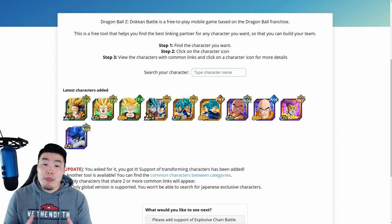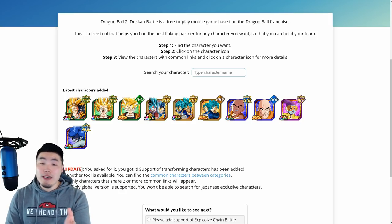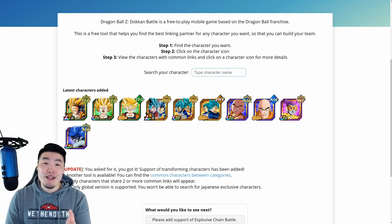So in today's video, I'm going to refer you guys to a super awesome tool that I use all the time to find good linking partners for all of my units. And that tool is this website you see on the screen right now.